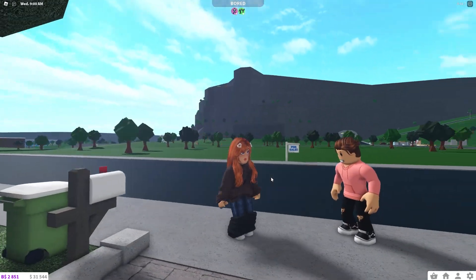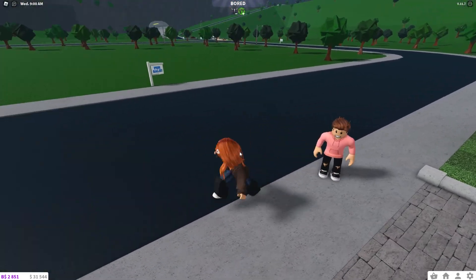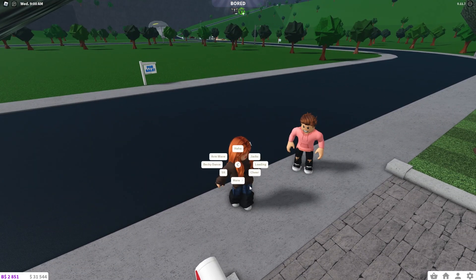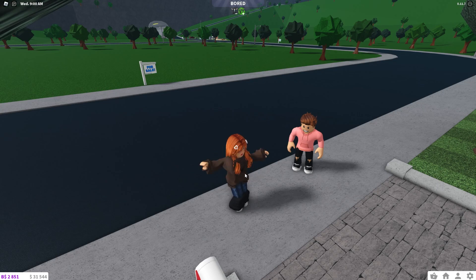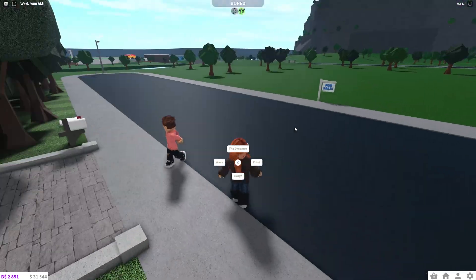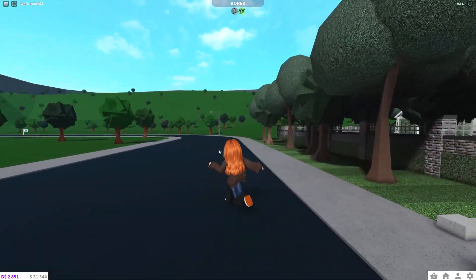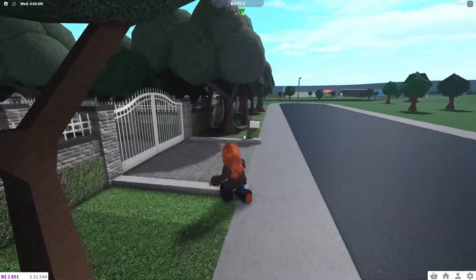They added two new actual emotes that you can unlock. First one is the backflip, and then the next one is the flex muscles, which you can technically unlock before unlocking it by going up to a mirror and clicking 'use.' So let's go ahead and grab the car.